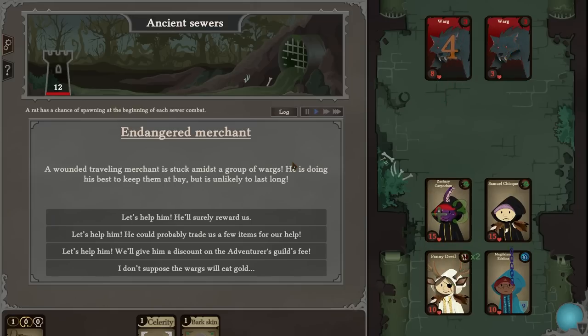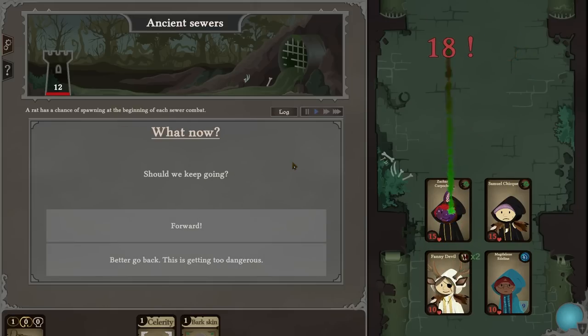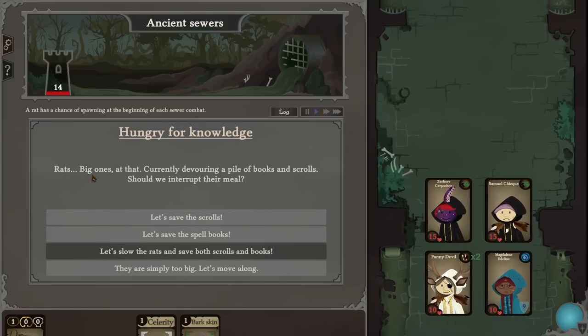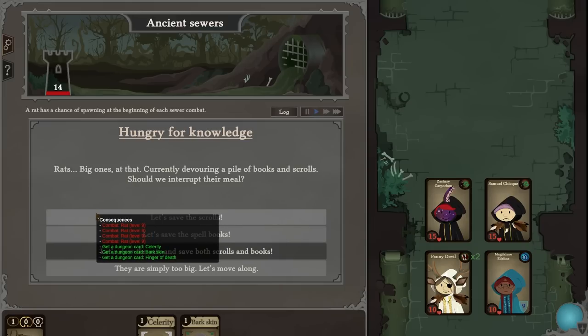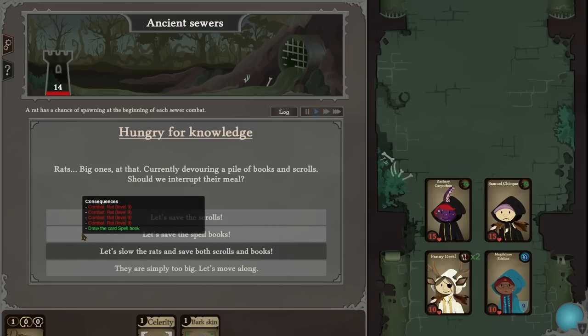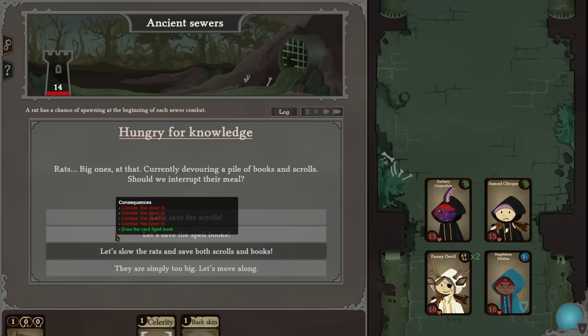Those lucky crits are amazing. Oh wow, double hit — but he'll just straight back up. Rats — big ones at that — currently devouring a pile of books and scrolls. Should we interrupt them? Let's save the scrolls. They're simply too big — no, we're gonna save the spell books. The more of these we have, the better chance of all our students being amazing at anything they're learning.